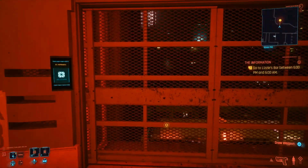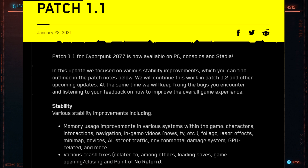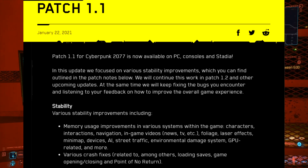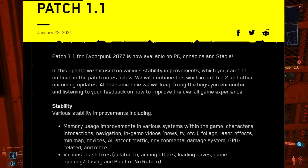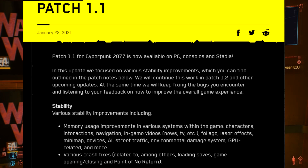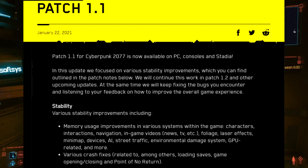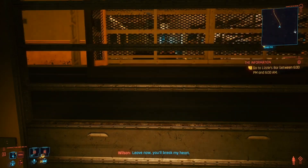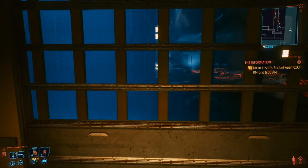I'm not going to go line by line through the patch notes, but I'll cover the basics. In this update, CD Projekt Red focused on various stability improvements. The patch notes list memory usage improvements in systems including characters, interactions, navigation, in-game videos, news TV, foliage, laser effects, mini-map, devices, AI, street traffic, environmental damage system, GPU-related, and more.